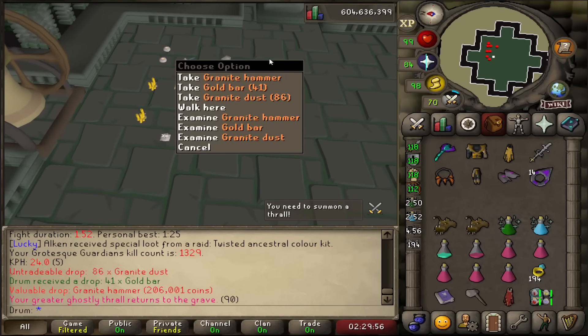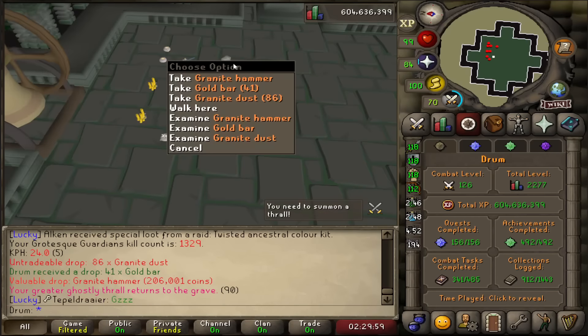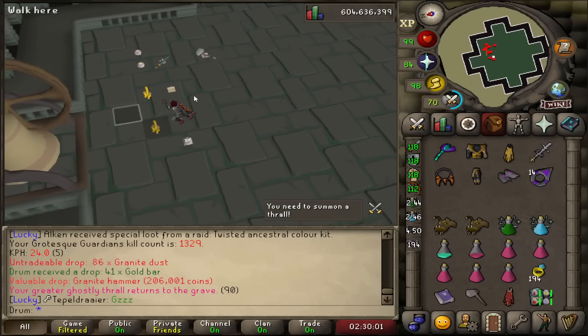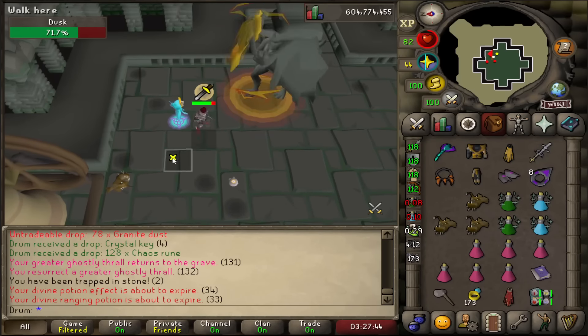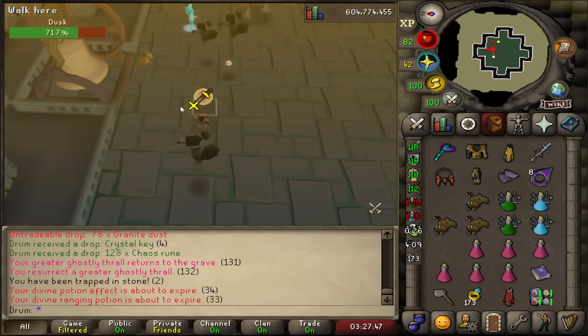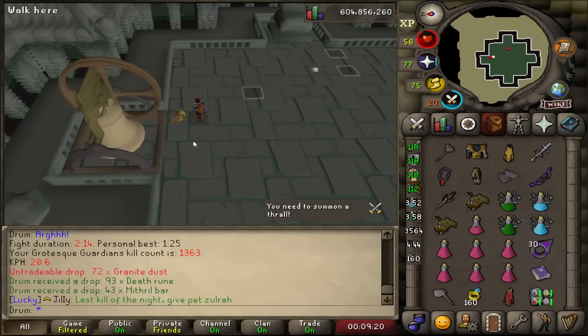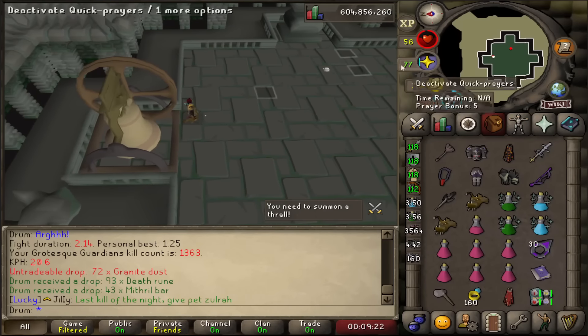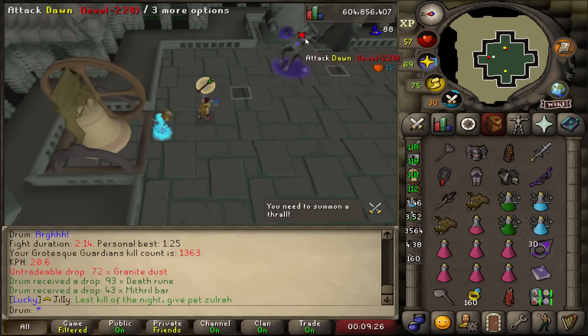Ooh, a granite hammer — that's number five for me. Those are 200k? Interesting, I'll just leave it on the ground. If it's a pet — oh god, I was looking away. Why is it always no when I'm not looking at the screen? Someone came into my Twitch chat and told me that I've been doing GGs all wrong.